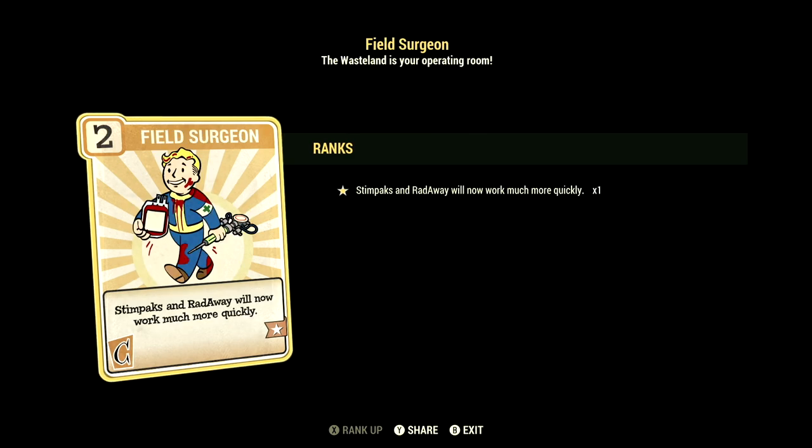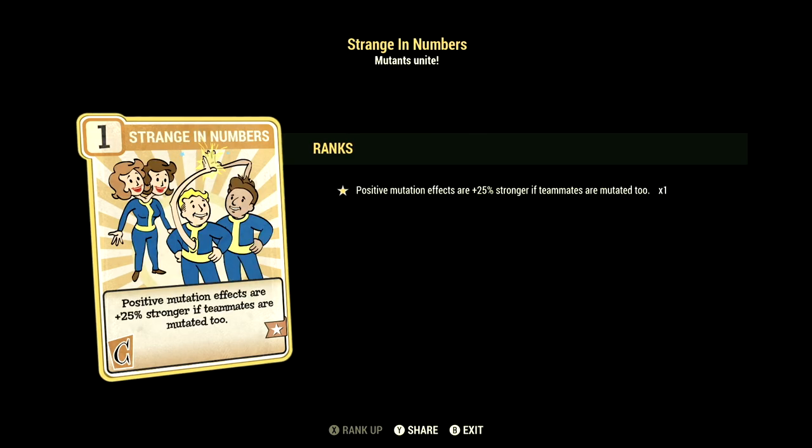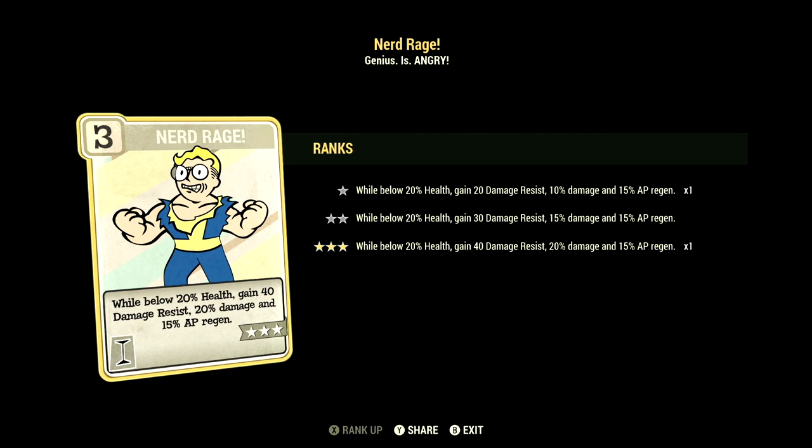We have Field Surgeon maxed out — Stimpacks and Radaway will now work much more quickly. We have Strange in Numbers maxed out — positive mutation effects are plus 25% stronger if your teammates are also mutated. Over in Intelligence, we have 8, and this one can have Nerd Rage maxed out.